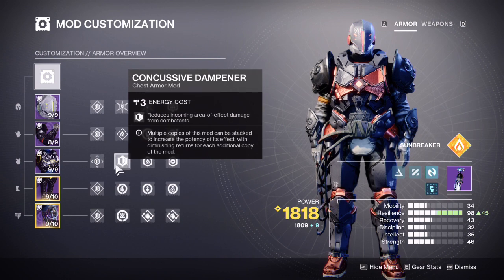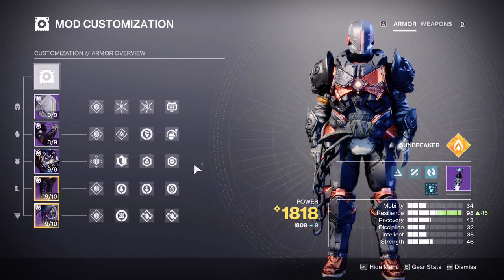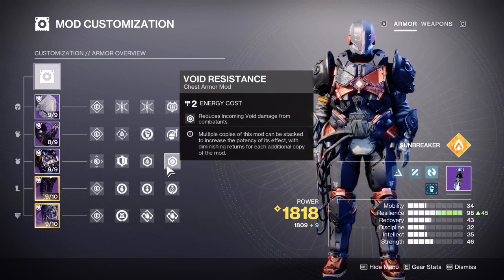For the chest piece, I like to run Concussive Dampener and then whatever resistance mods you think you'll need. If you know you're going to be dealing with a lot of arc damage, you can throw an Arc Resistance on there, or whatever suits the encounter.